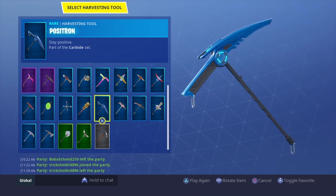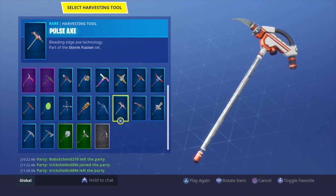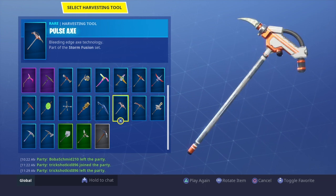We all know the Carbine pickaxe — if you reach like level 30, you get this, and this pickaxe is actually really, really cool-looking. But I believe they should have put it in an epic. The Pulse Axe — you know this is the OG glider, the tier 13 glider. Everyone wanted it, and then everyone thought it was trashy. But I kind of like the pickaxe — it's actually a sweet pickaxe to use.